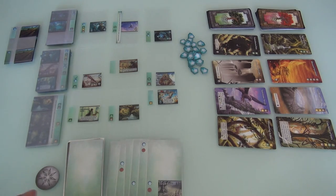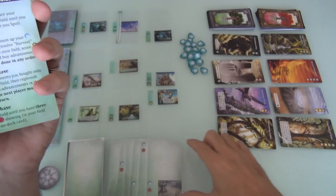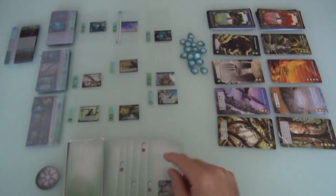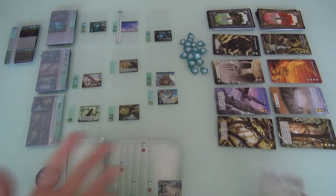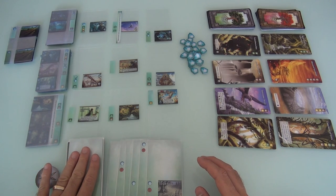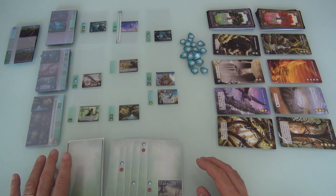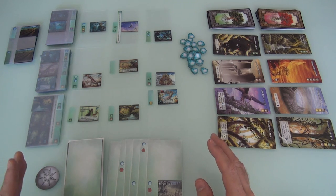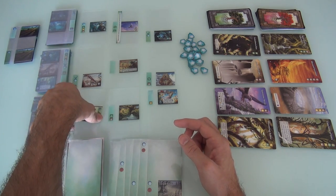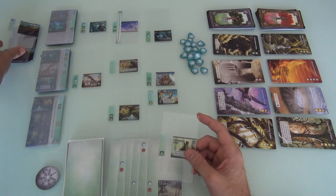That is called the Planting Phase. Jen has brought all these cards out into her field. Now she does the Harvest Phase, where she takes all the icons and gets to use them. The card that's on deck hurts you if it has a spoil, but if it had mana it would give you nothing. Jen's got her four mana to spend. She'll buy the Peacekeeper Druid for two, and she'll get a Fertile Soil for two.